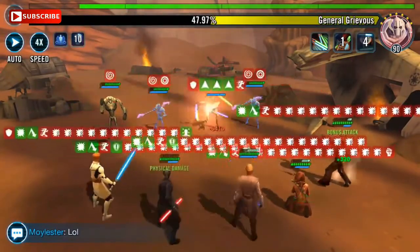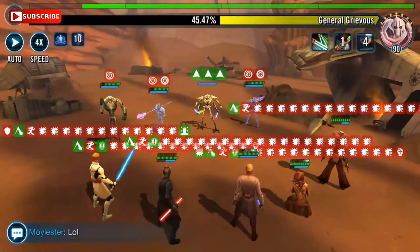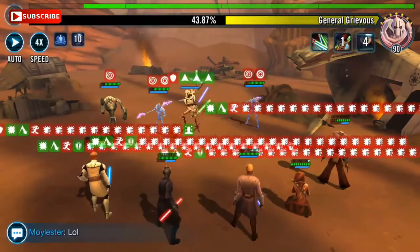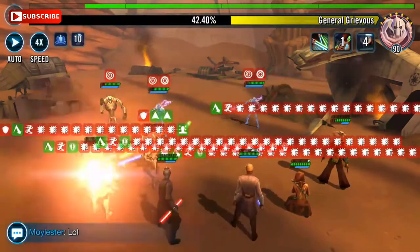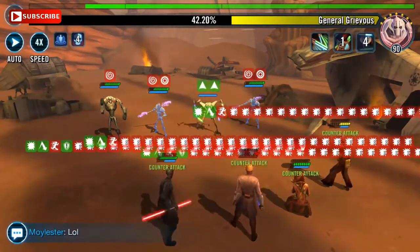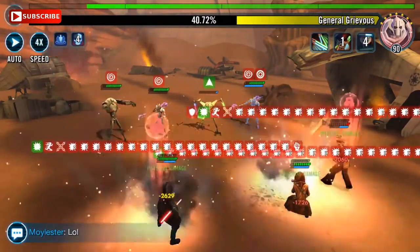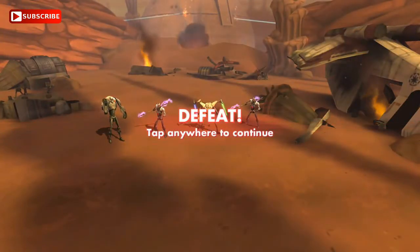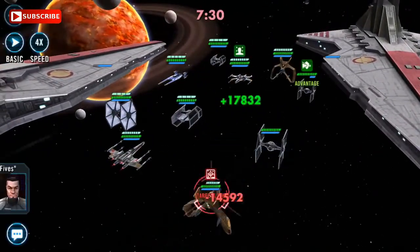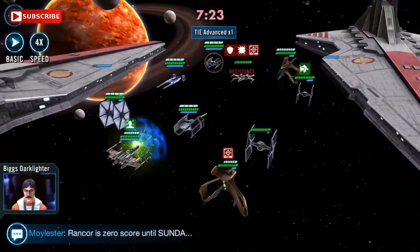When it comes to modding Maul, speed is the essence. His base speed is 90, increasing to 100 at gear 10, which is really slow — so the faster you can get him the better. He combines very nicely with Sith Assassin, who will boost his speed as well. You're not too bothered about critical chance or potency, as that's taken care of by his skill set.